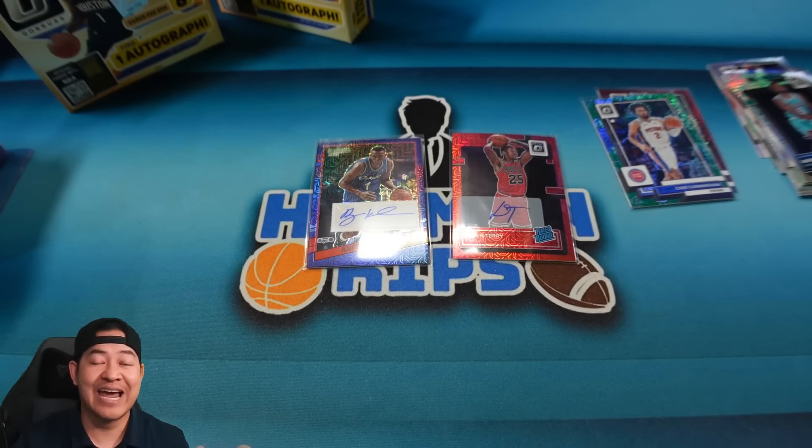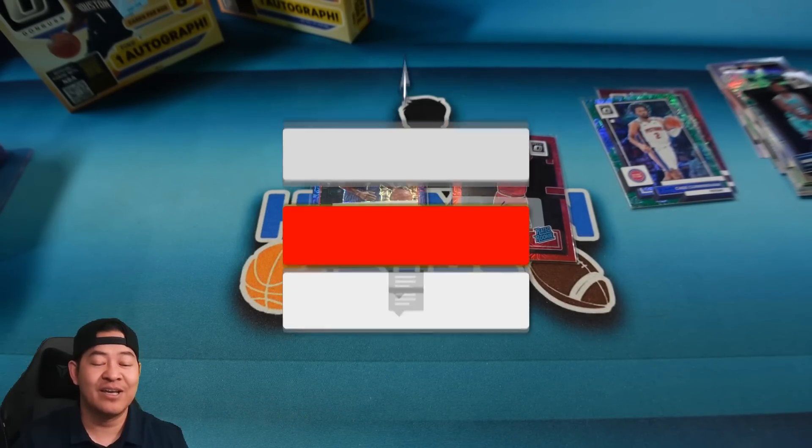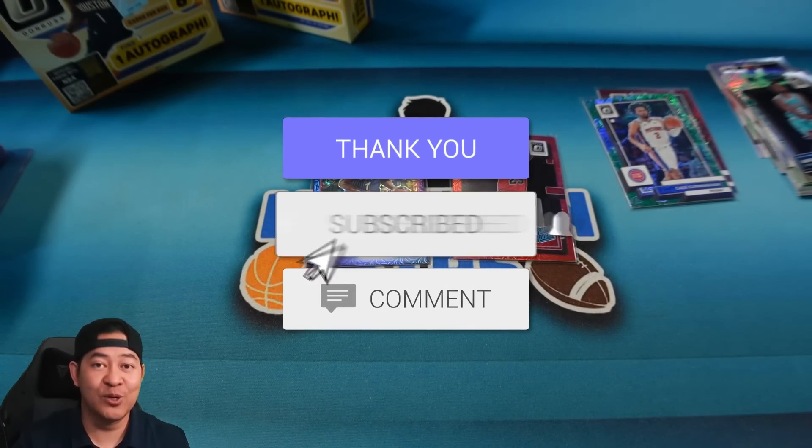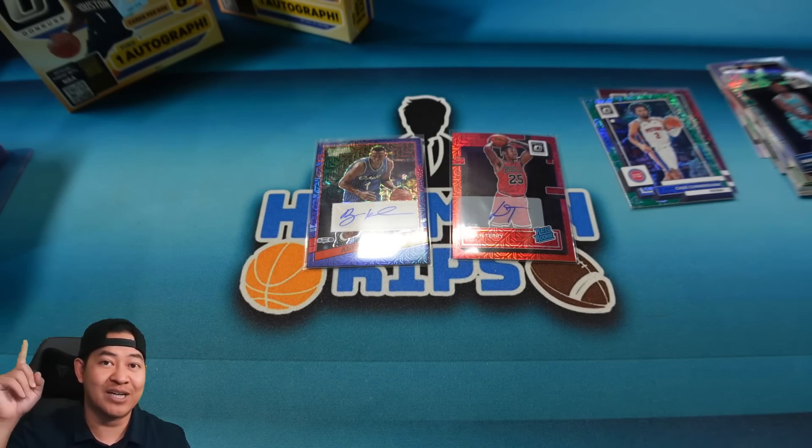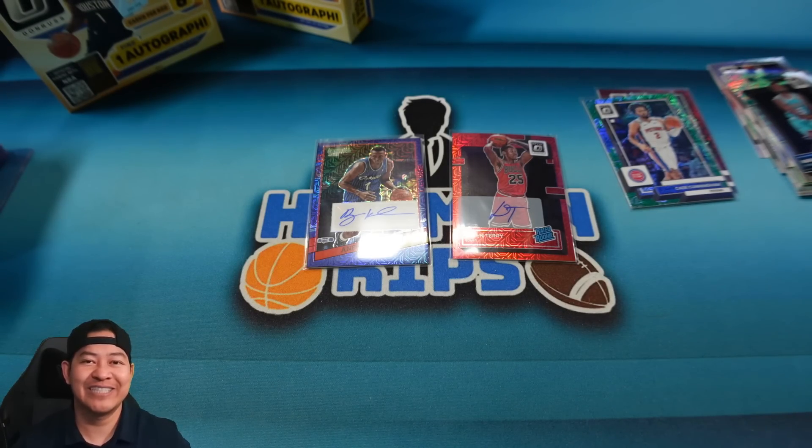To enter the Friday night Optic Choice full case break filler giveaway for $25, all you have to do is like this video, make sure you're subscribed to my channel, and comment below — let me know what you think of Optic Choice. Also make sure you have an account in my store. If you've already done breaks with me, you're good to go. If not, create an account and write your YouTube name at the end of your last name so we can find you — otherwise we'll skip and draw another winner. We're giving away two spots tomorrow night. If you haven't watched the last video where I'm giving away the Denver Nuggets, click up here. Thanks for watching everyone — check you guys out next time.